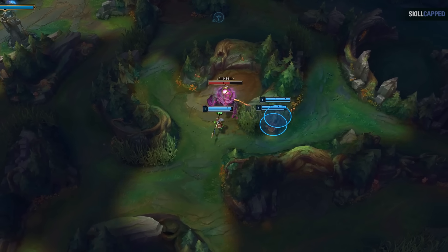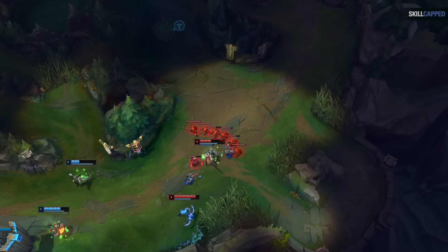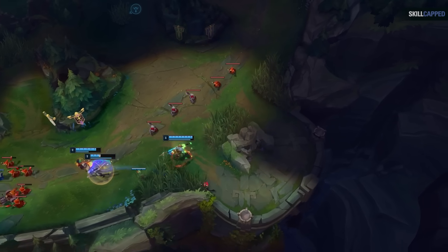The funny thing is you can actually ask for a leash on purpose, with the intention of not only getting a faster clear, but then guaranteeing the enemy bot lane will be the one pushing early. This way, you can just gank them once you hit level 3 for that free first blood.